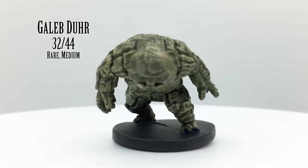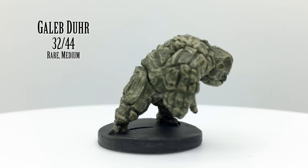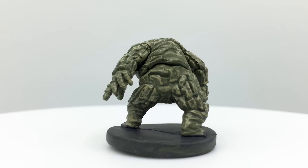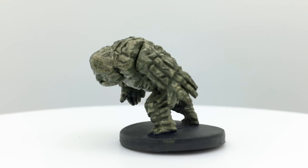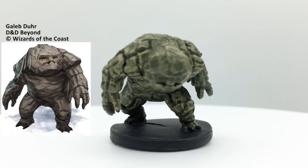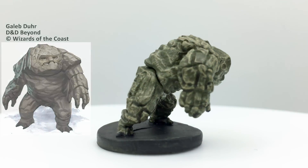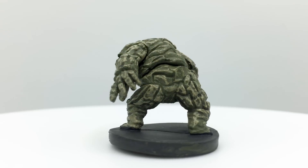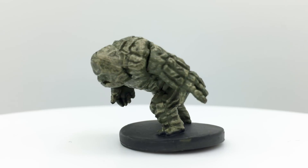Galeb Duhr are fairly intelligent earth elementals who can be summoned from the plane of earth and bound to the material plane by a powerful spellcaster to guard a location. They can animate nearby boulders, or ball up and roll into enemies, knocking them down. They may stand motionless, fooling others into thinking they are a boulder. Galeb Duhr have a challenge rating of 6 and are from the Monster Manual. They appear in Out of the Abyss, Dungeon of the Mad Mage, Lost Laboratory of Kwalish, and Xanathar's Guide's Mountain and Hill Encounters Tables.